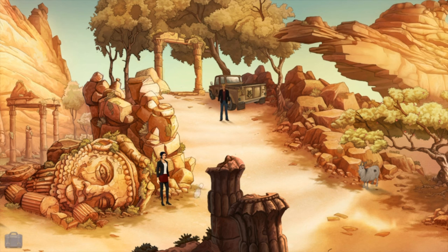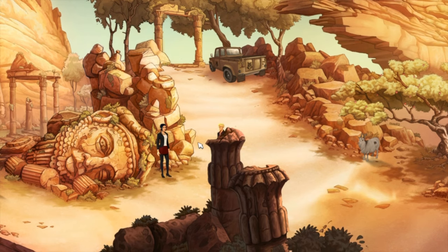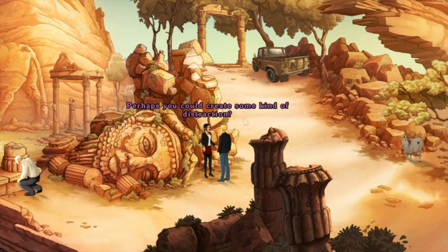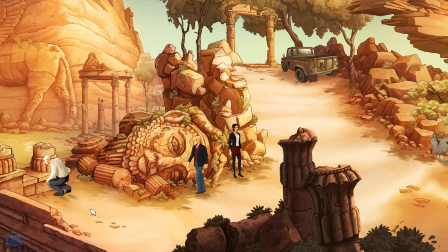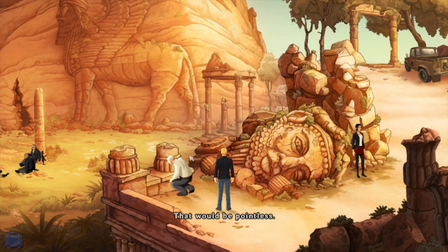Let me talk to Niko a little bit. So what are we gonna do about these guys? Perhaps you could create some kind of distraction. Notice anything about the guards? Only that they look nervous. I didn't want to go down there until the guards were out of the way. Am I gonna have to throw things at them? That would be pointless.